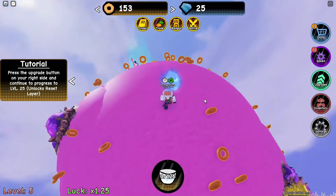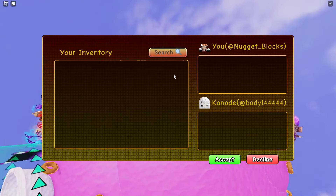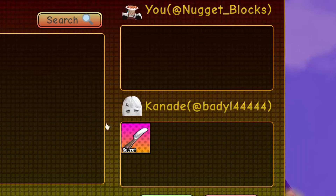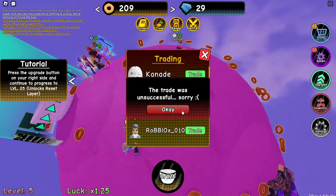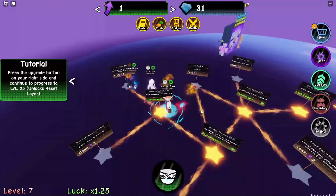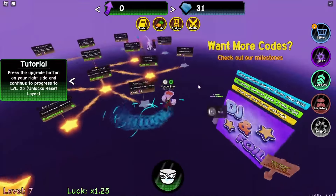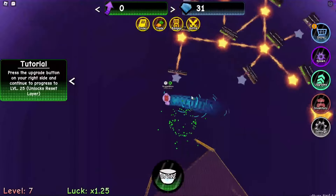Oh my god, gems! I got four gems for that, that's amazing. I tried for a free pet but it didn't work out. I think I should get this upgrade since it looks kind of OP, and more walk speed too — I'm much faster now. This effect is really cool!